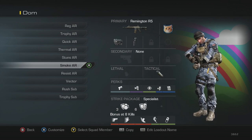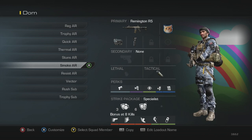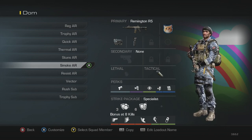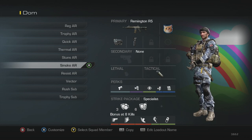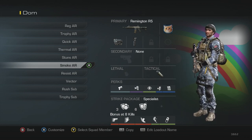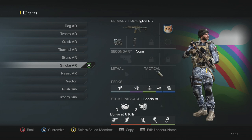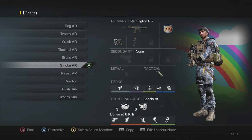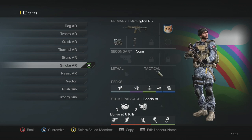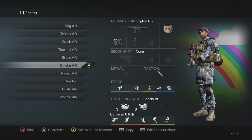Next class is my smoke AR — thermal with grip and double smokes. Quick draw, dead silence, focus, extra tactical, fully loaded, with blast shield and attack resist. This is good for getting on a hotly contested flag. I can throw smokes to mislead a flank — on freight I can put two smokes over by the green trainer to make them think we're pushing that side, then get around behind and push B once they rotate back. I mainly use this class to try and draw people out.